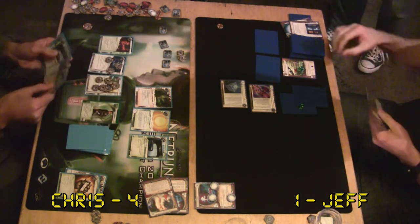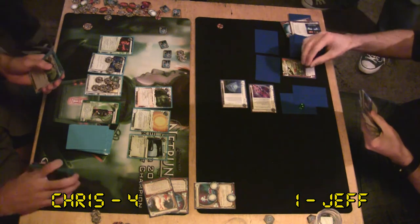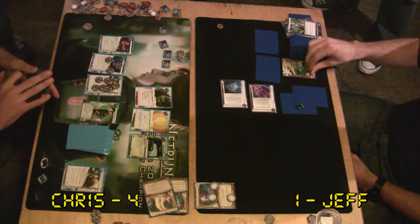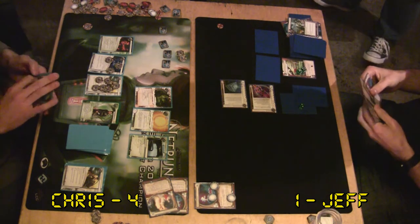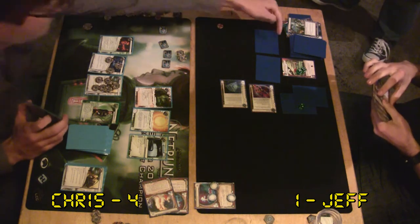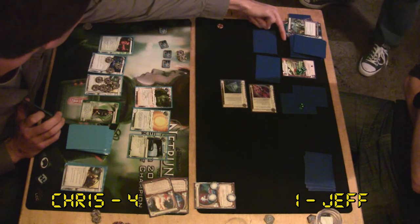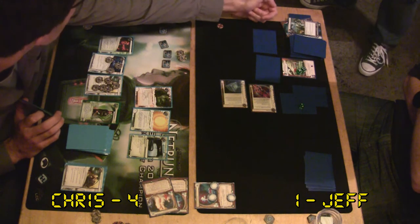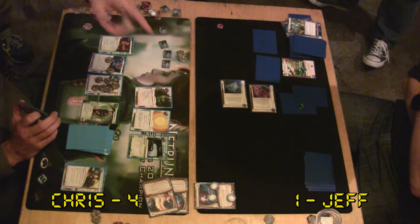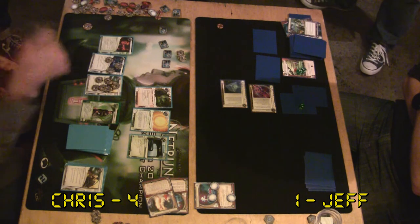Chuck and Ryan and Nick can attest to this - after a certain point, the Naseer Wyrm deck just spirals out of control. It just snowballs. You have so much credits and flexibility. Having one Parasite in the yard but two extras in R&D means drawing an SMC or Clone Chip is just another Parasite. It becomes scary because you can't even rez ice. Jeff hasn't used House of Knives here - he may be trying to set up a kill.